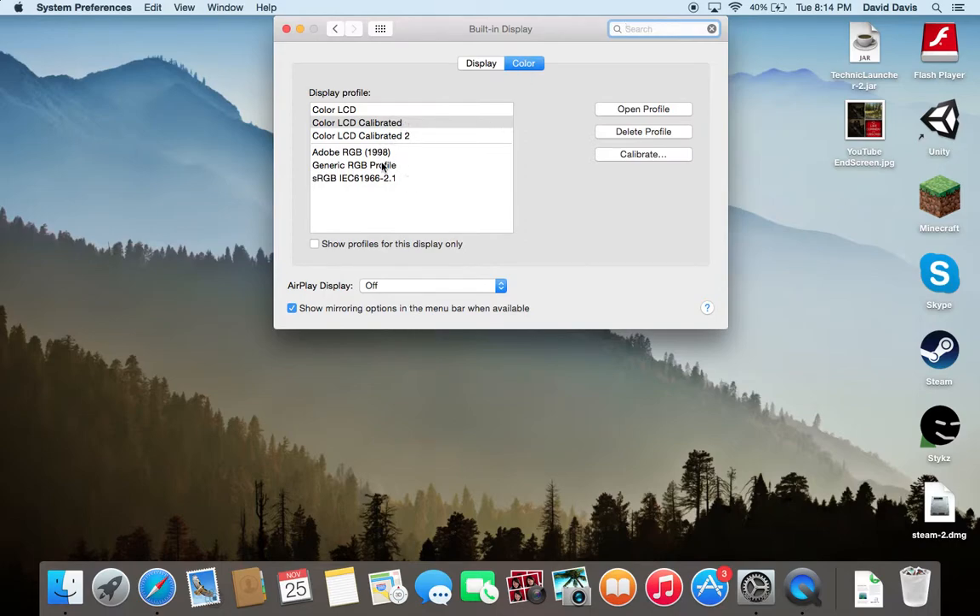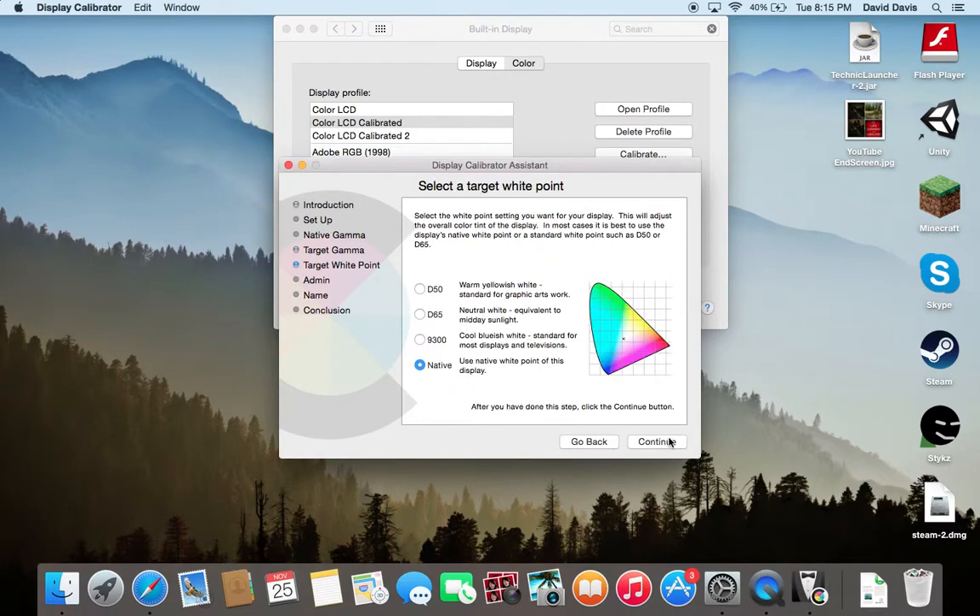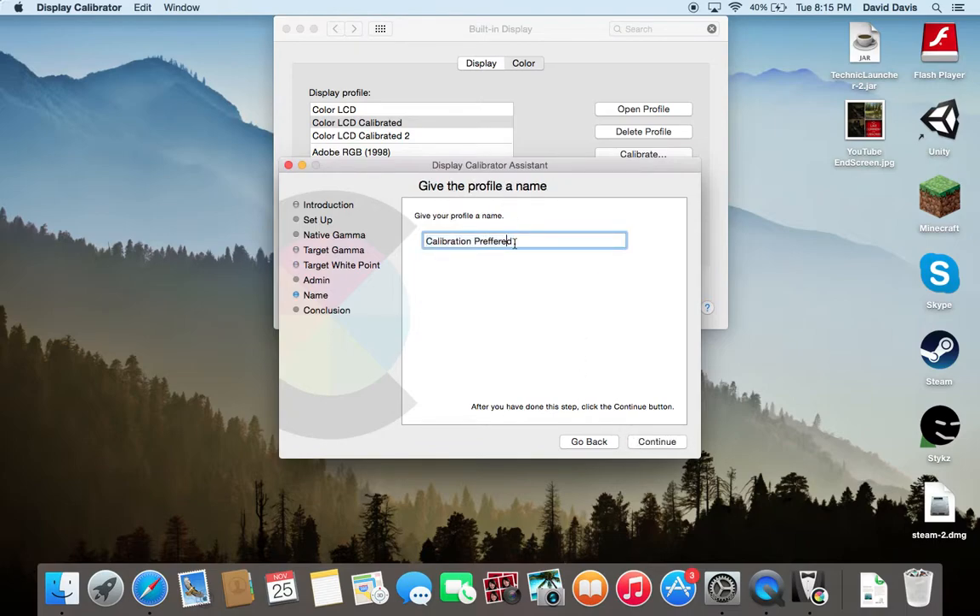So you want to go to Color. You're going to hit Calibrate. Hit Continue. You can do either of these — I prefer the first option, I suggest you do that too. Pick a color you like. Name it whatever you want.